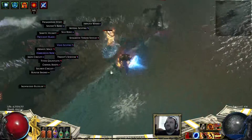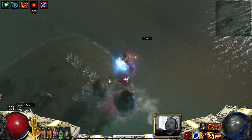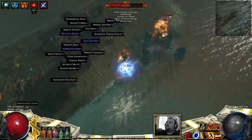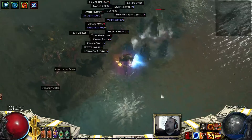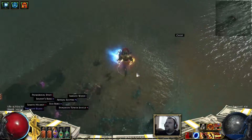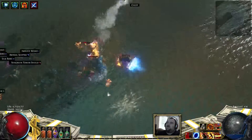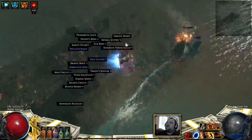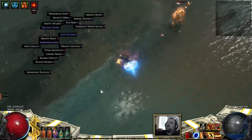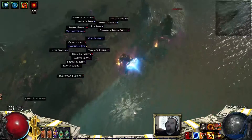I believe she gains charges at percentages of life. She's got one power charge floating around — it's really hard to see. She has one power charge because it's either at a quarter or a third of her life. So as she gets lower in life, she gets a little bit more dangerous because she'll crit more, and critting with her ice nova and her arctic breath means that she may freeze you.